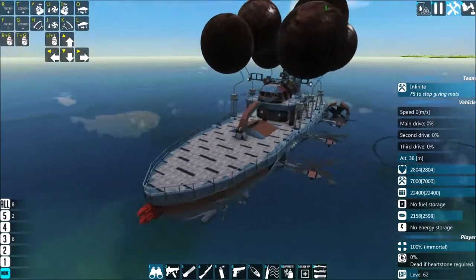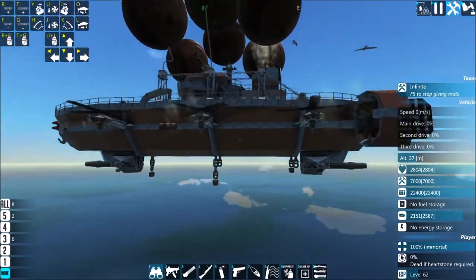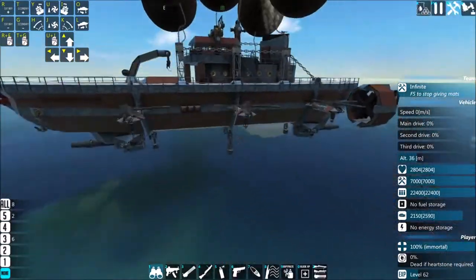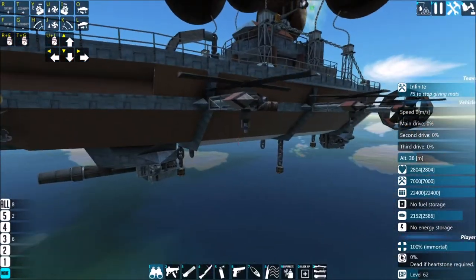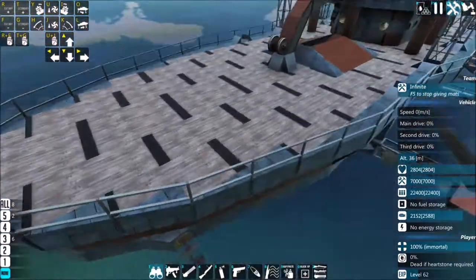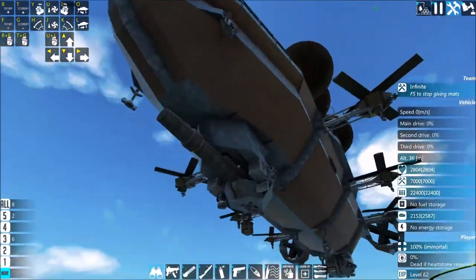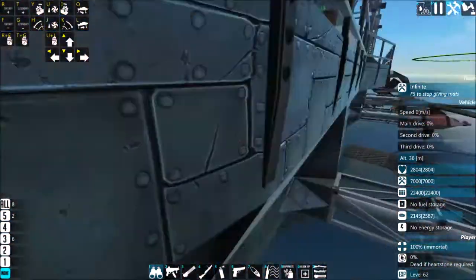As you can see, the weaponry is now underneath, because that makes more sense for an airship. We are going to add some more today, because I don't think this is quite enough. I've changed the deck, and some of the underneath as well to reinforce decking.